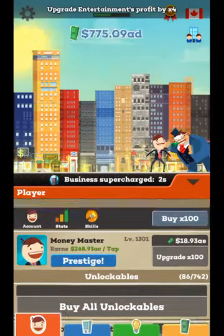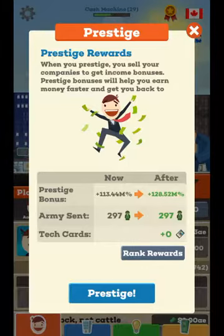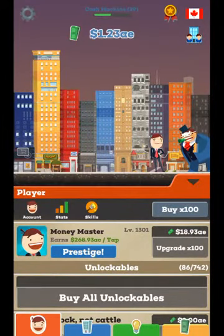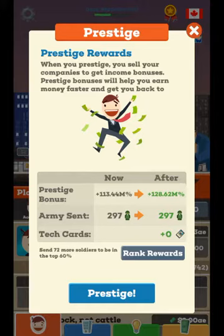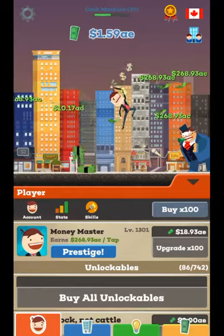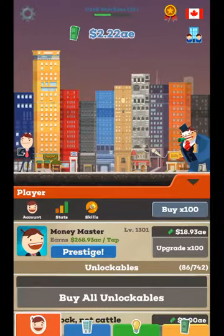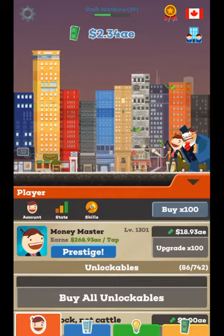You see this button right here — prestige. Basically, I've prestiged six or seven times. When you prestige, you get better rewards. You sell all your businesses — all these buildings would be gone if I prestige. As you prestige, it gets more expensive. It says I need at least 535.6480 to prestige, and I only have 2.3780.